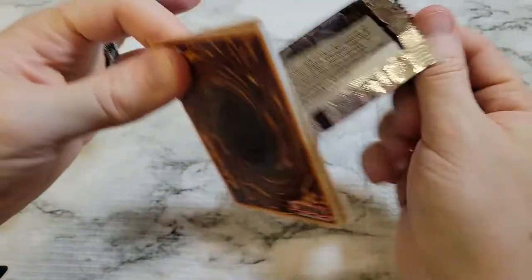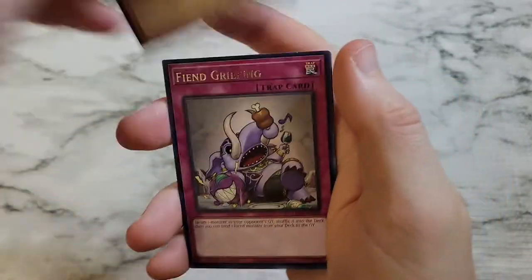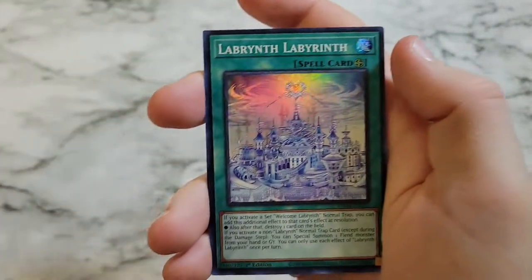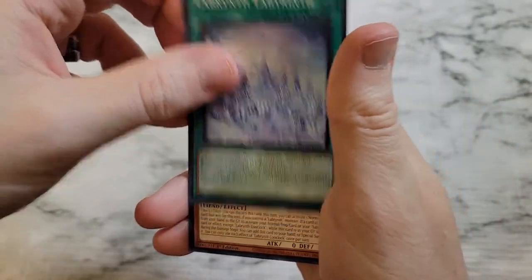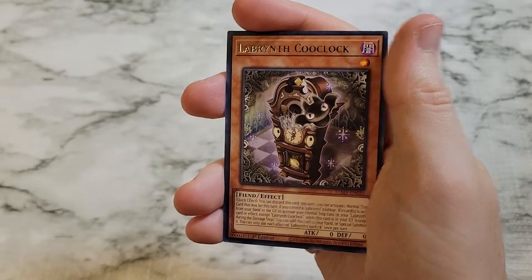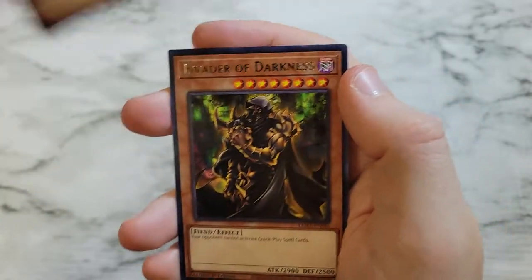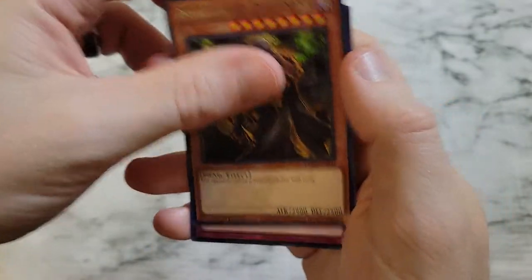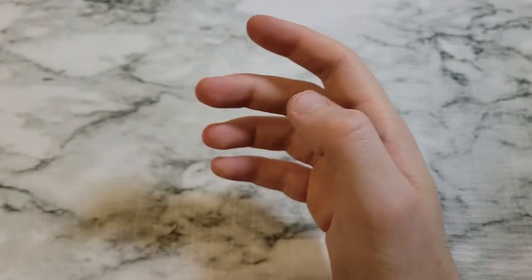They are not opening well. We got Bear Blocker, Fiend Griefing, Labyrinth as a super rare, Labyrinth Coup Clock, Labyrinth Stobby Torby, Invader of Darkness, and Reckless Greed to wrap out the pack.